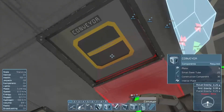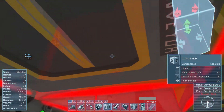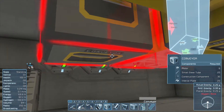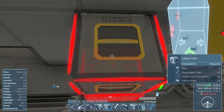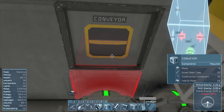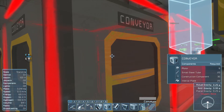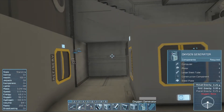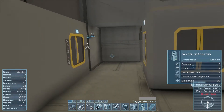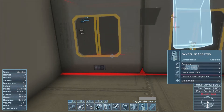I'll have a structural conveyor here. This tube is just going to have to get pushed back. There'll be a T-joint here going up. I'm not even sure if this is going to work right, because oxygen generators from what I understand are really weird in how their input and output works for some reason.